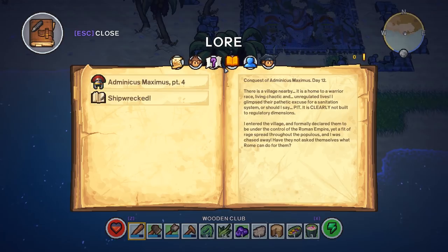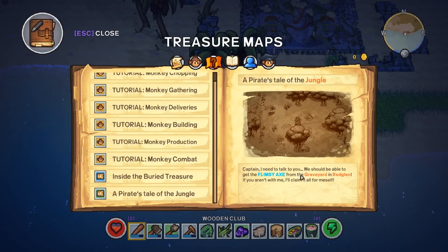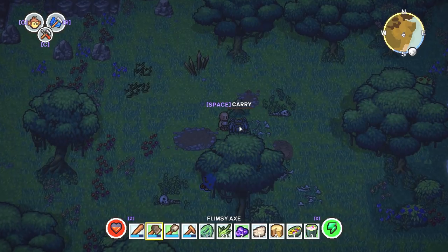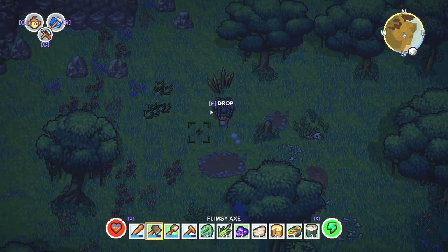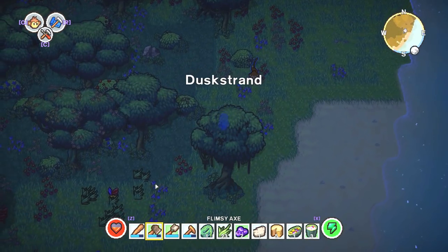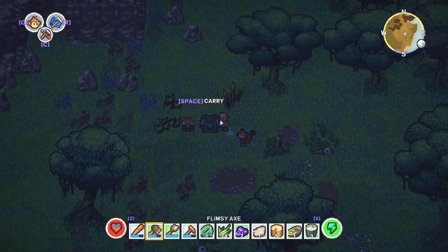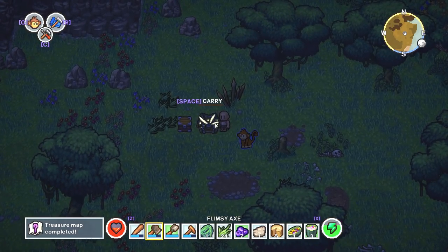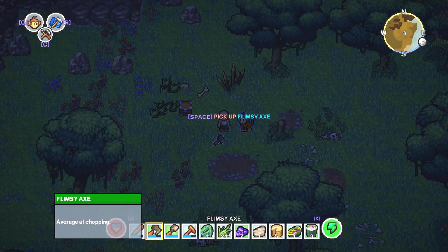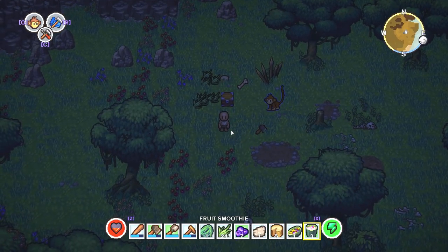Another treasure map — the graveyard in Red Glen has a flimsy axe! We were just there — we should go back and dig. There's a chest here that wasn't here before! Let's go back and get our other chest, then open this one. I think we can smash it with our axe. Treasure map completed and we got doubloons! And there's the flimsy axe — we can give it to Kez. Let's go for some lunch. Have a smoothie — that is really filling.